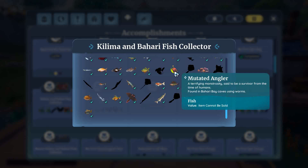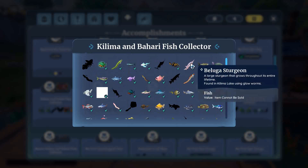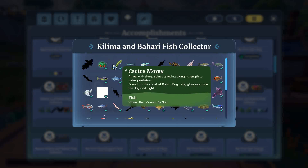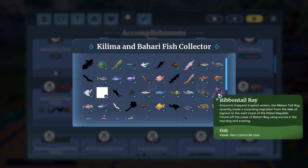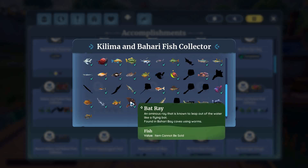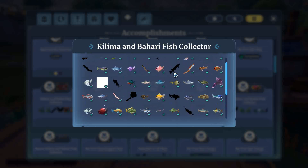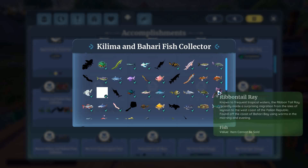Once you catch a fish, you can mouse over it and it'll tell you where it's found — for example, 'found in Bahari Bay caves using worms.' If you look at sturgeon, it'll say 'found in Kilima Lake using glow worms.' You can tell what type of fish they are by the color of their icon: common, uncommon, rare — and there are epic fish that are purple.